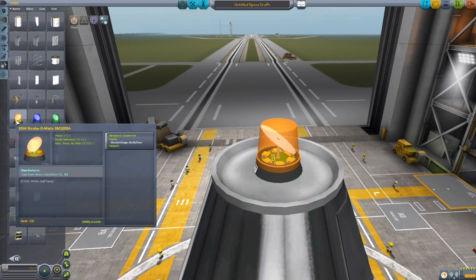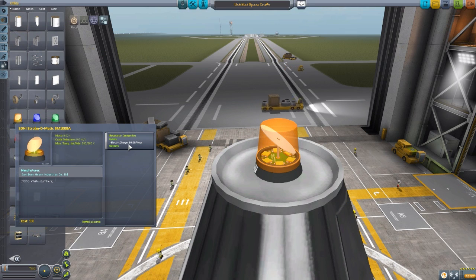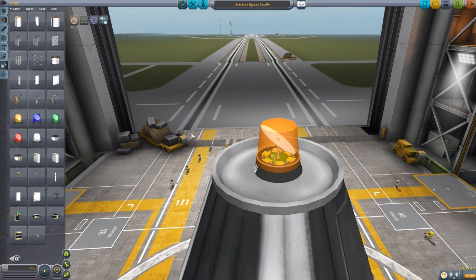These do use electrical charge at a rate of 36 per hour, so they really don't use a whole lot of energy to keep going. But if you have a fair number of these on your ship and keep them running constantly, it will still do a sizable impact to your charge, so keep that in mind. If you're only having them on for a short amount of time, they really don't take up much charge at all — again, 36 per hour, so you don't have to worry about your batteries too much.